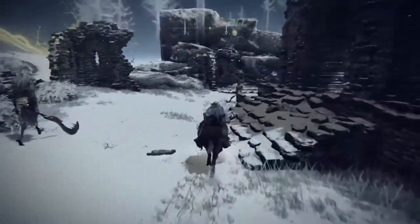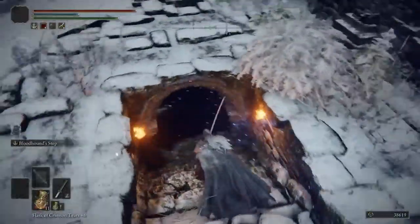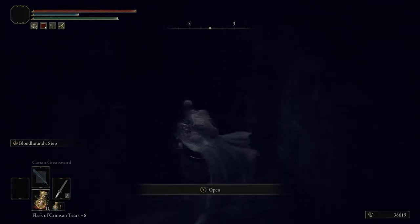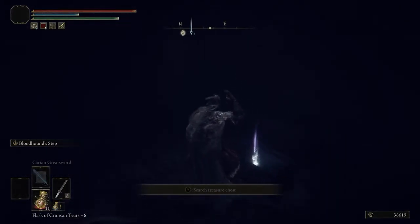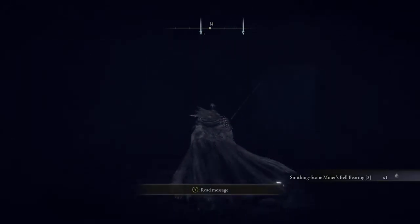Continue making your way through. We're going to cut around this corner here, dodge all these guys, hop off your horse, and run right down into the cavern. Open the door — really hope no one is chasing you from behind. You open this chest, and there you go: Smithing Stone Miner's Bell Bearing 3. That's it.